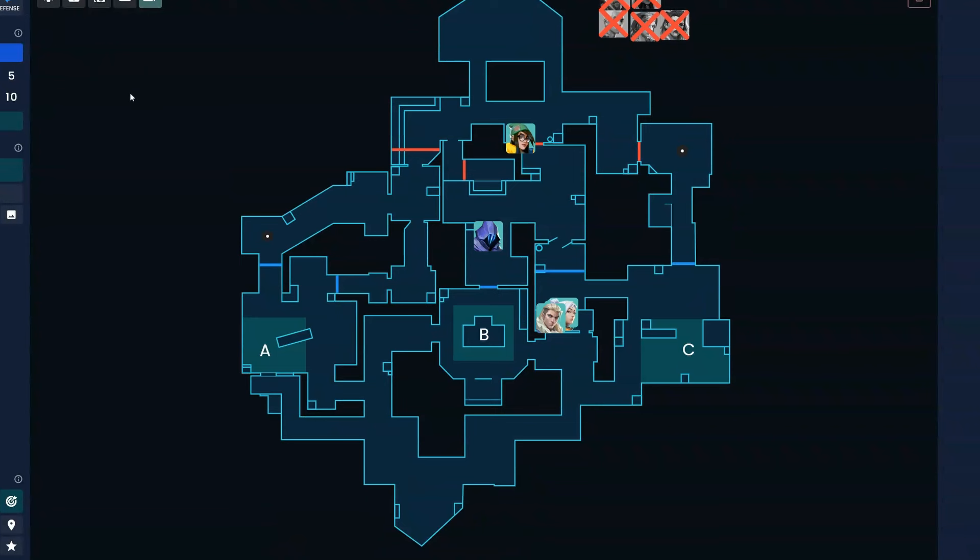Moving on to defense. Flipping the map around — typical defense positioning sees one on C, Killjoy floating Garage/B, and then you actually play three A most of the time. So the setup looks like a three-one-one but it's actually more of a three-zero-two, where Killjoy and Omen flood onto C site if they're hitting C. You're playing to hold A and C and playing retake B.